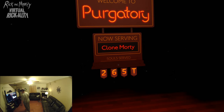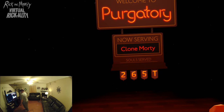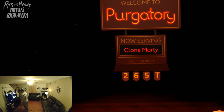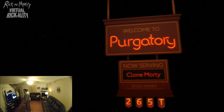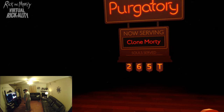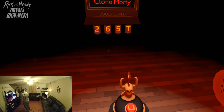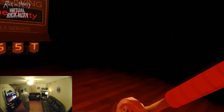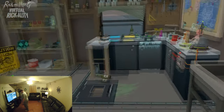Now we're in purgatory. 'Hi, looks like you're dead — welcome to purgatory. The devil's not available, so you get me, the devil's secretary. We weren't actually expecting you to be dead so soon, so if you don't want to be dead, you can just press that button.' Press the button and we're back!